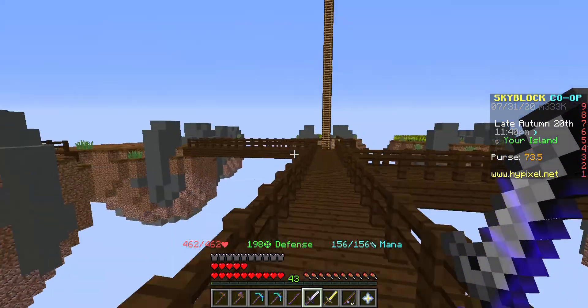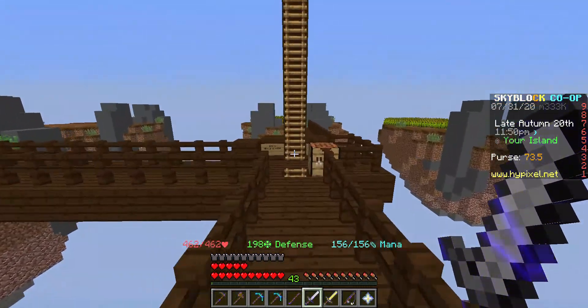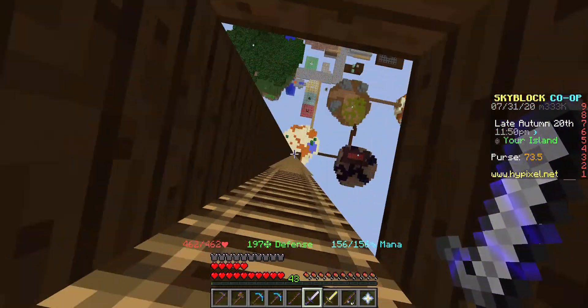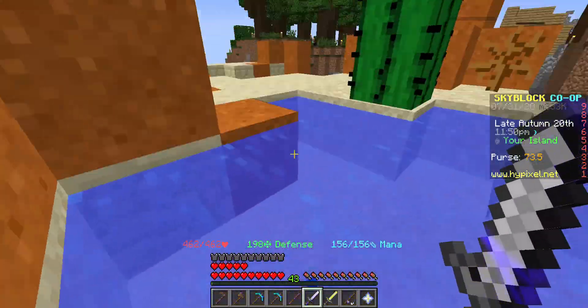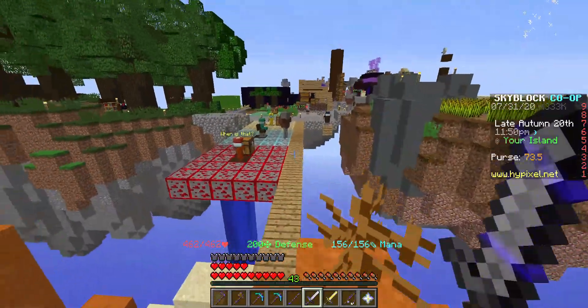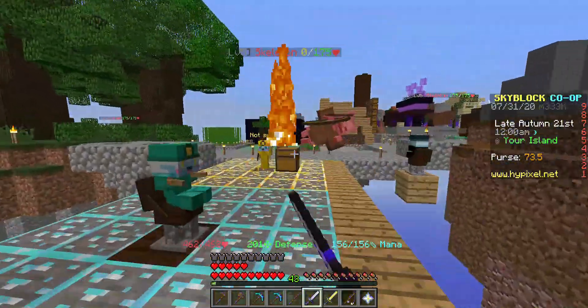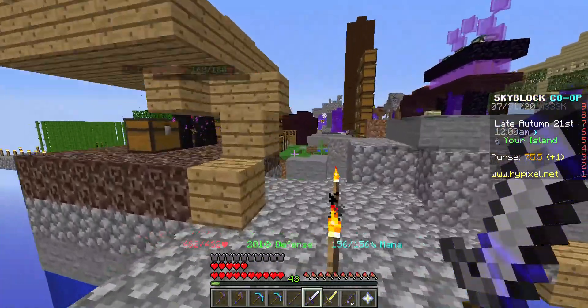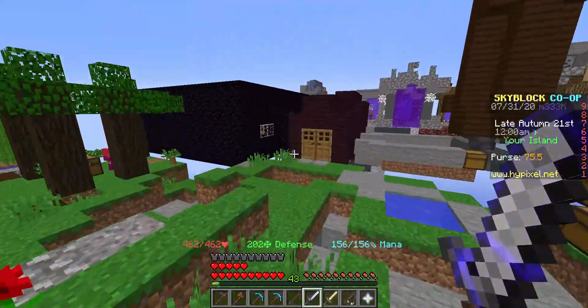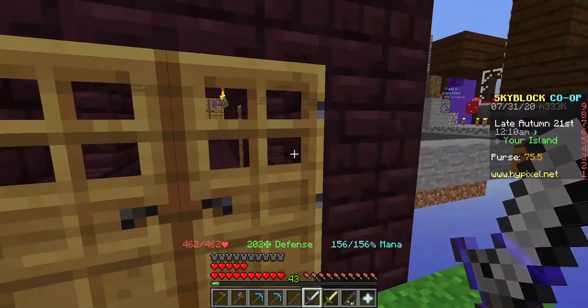So we have a big pillar that goes up, and a series of islands here, and we have more islands down here. These are the main islands, and we have a huge mob infestation due to the shadows created by the islands on top. We have an Enderman minion with a gigantic obsidian box.